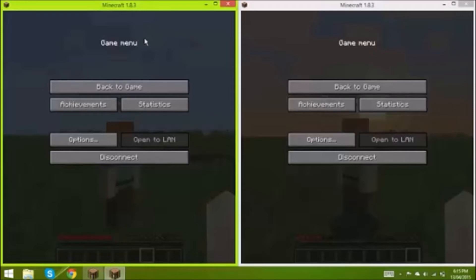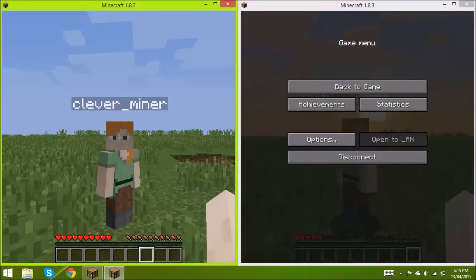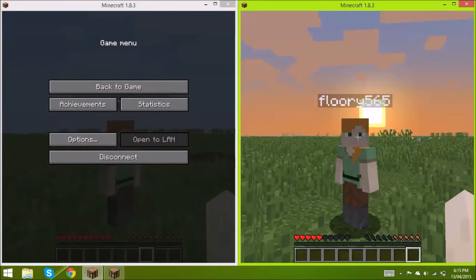I'll just go into how the plugin works now. Here I've got my two characters: Flurry565 looking at CleverMiner, and CleverMiner looking at Flurry565.